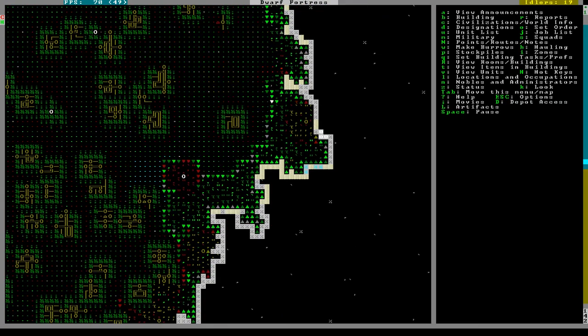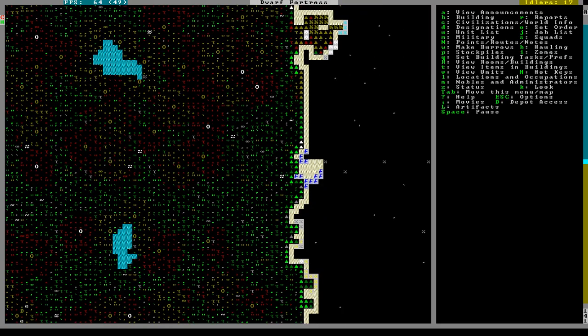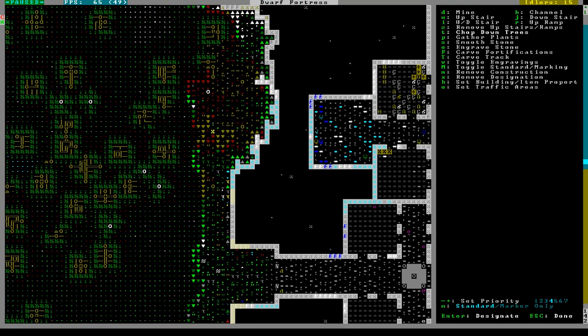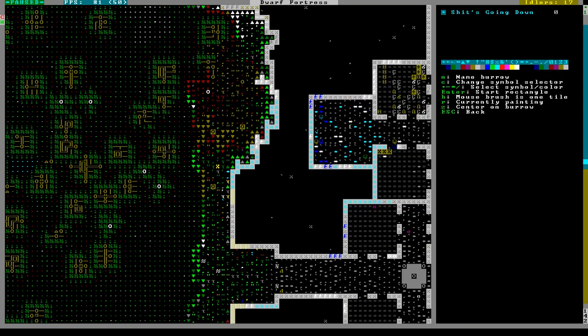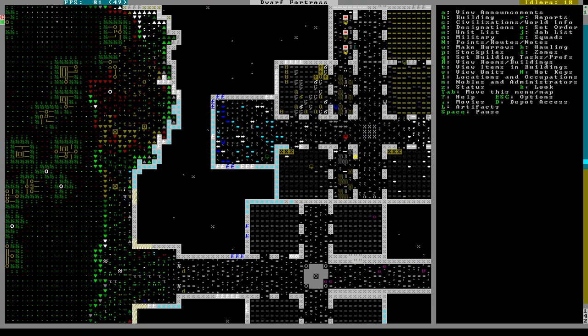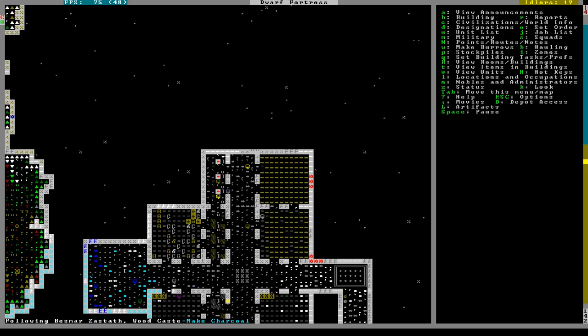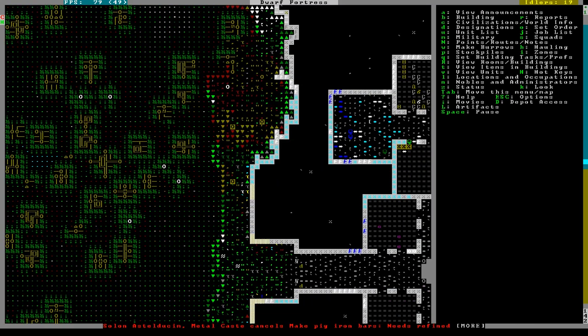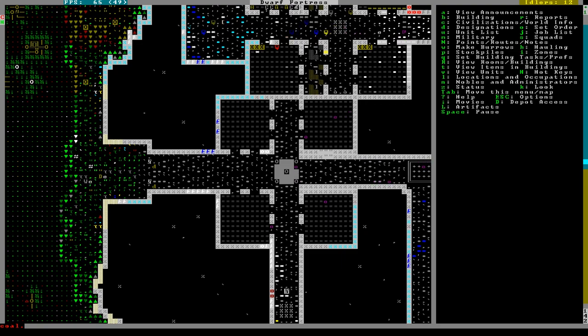What do you want? Backpacks - that's fine. So can I add just these trees onto the burrow, and will they get cut down? I don't think so - I think it has to be connected. You've got no job. I turned off wood cutting completely. Let me go back to Dwarf Therapist real quick - pop that on.